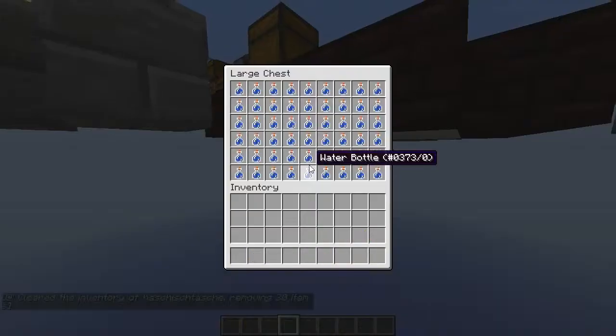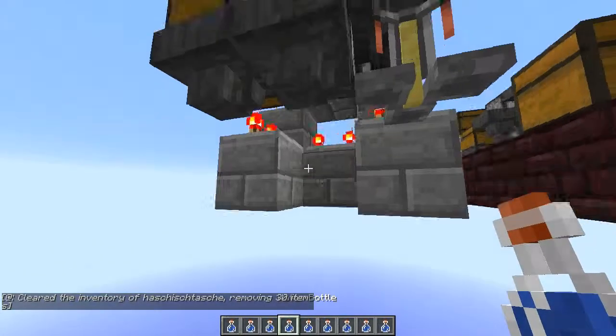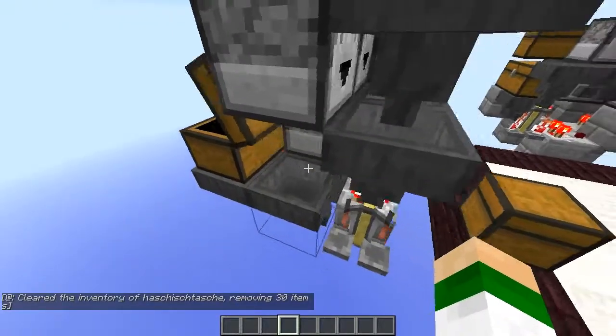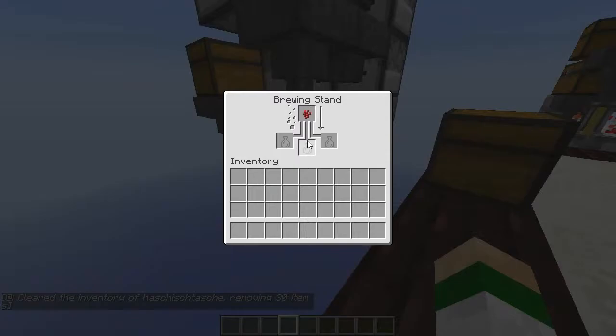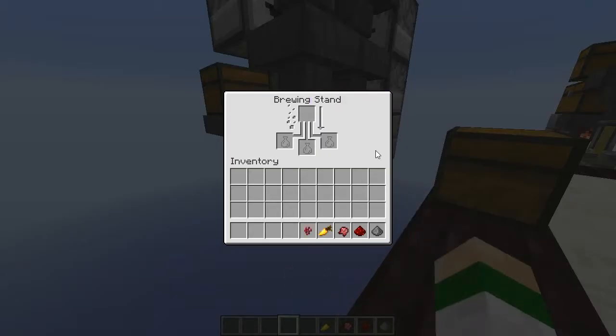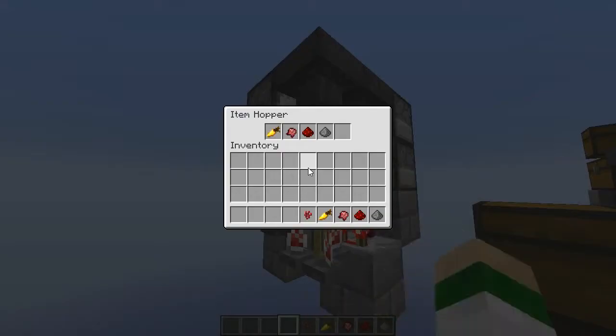Now you can fill in your water bottles. And then for the first time you need to kickstart it one more time by taking out the items and this item, and then it should start brewing in the correct order.